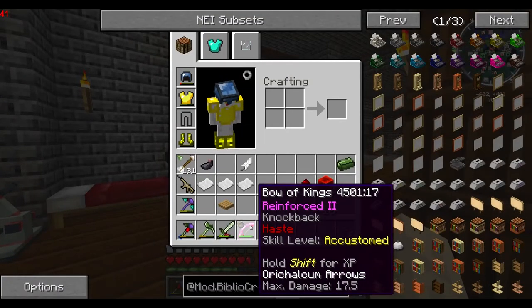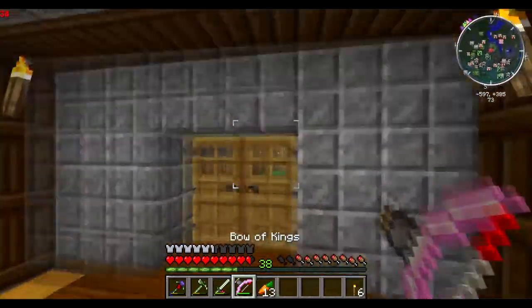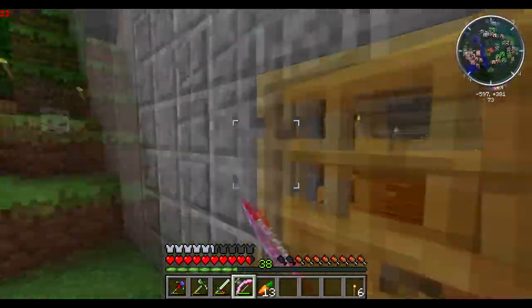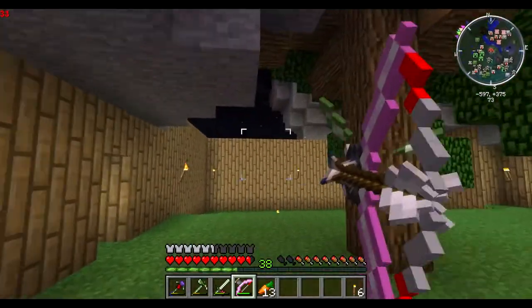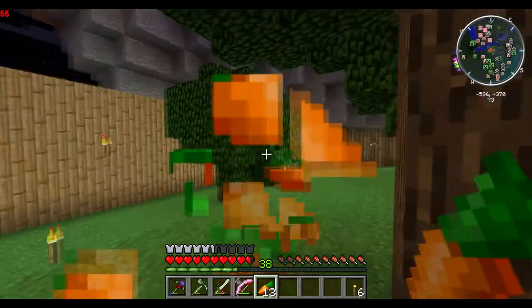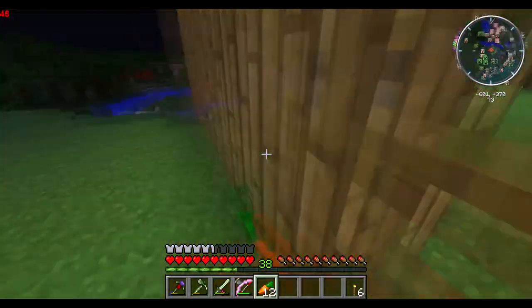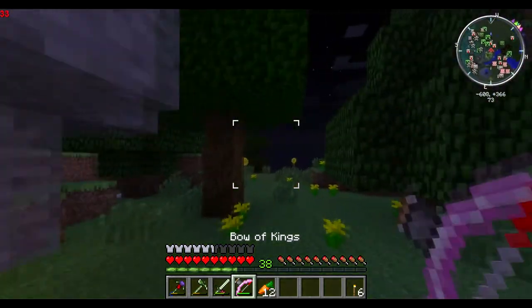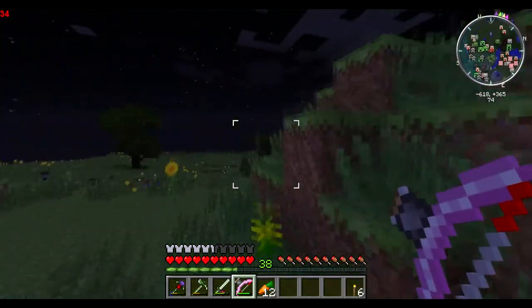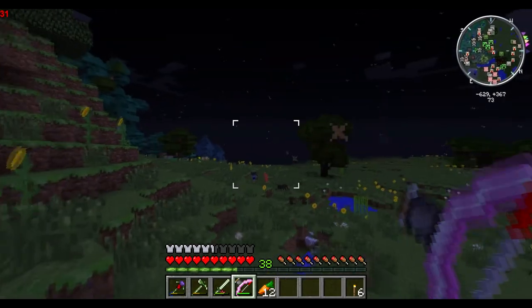As you can see down here, the maximum damage — just because we did that upgrade on the arrows — is 17.5. It used to be 10. So that'll do 17.5 hearts if I pull the bow all the way back. And remember how it used to take a fair while to pull the bow all the way back? Now it's a little bit faster. You'll need a lot of levels for it to be really, really fast — like once you get a ton of redstone on it, a really high level of haste like 250 or so, you will pull it back in like a second. So that's really nice to have.